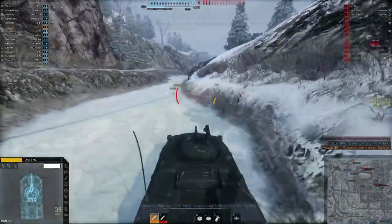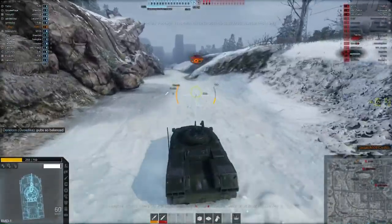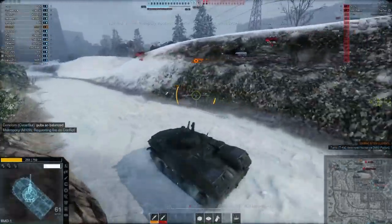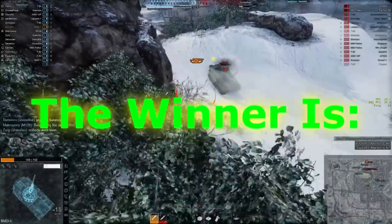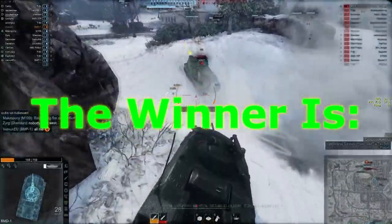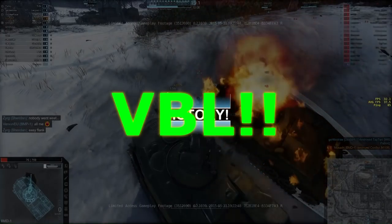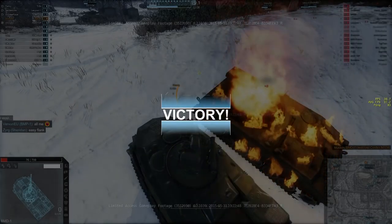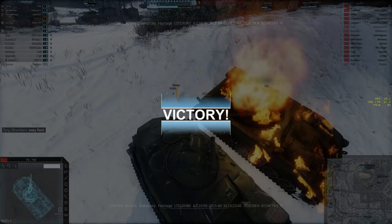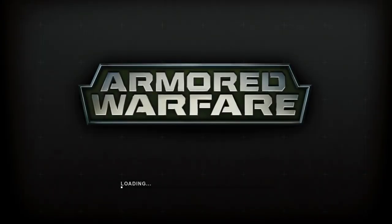The BMD1 is tied for first place in the game for camo rating but was middle of the pack in view range. So who has got the best view range and the best camo rating in the game - is there one tank that sits above all others? There is: the VBL! The VBL has got the highest view range and is tied for the best camo rating in the game with the BMD1. The best view range in the game is 481, and the best camo rating is .35. So 481 and .35 is the best - that's the baseline we're working on.